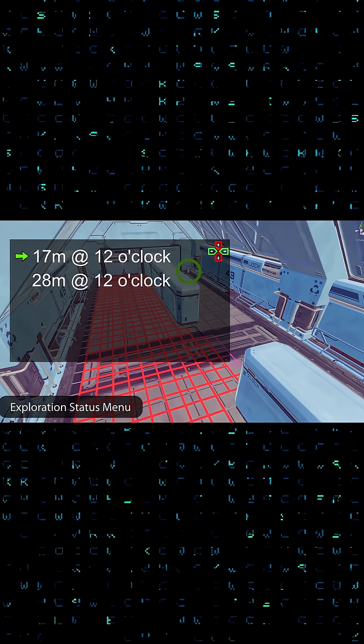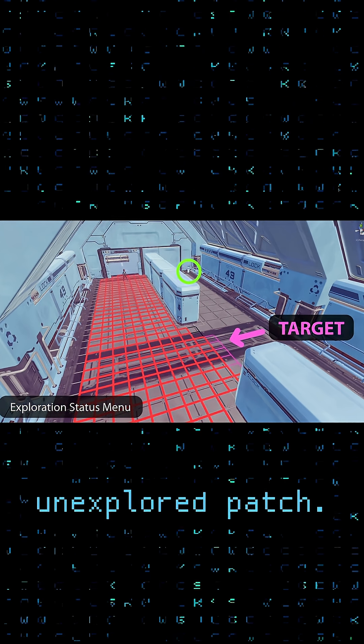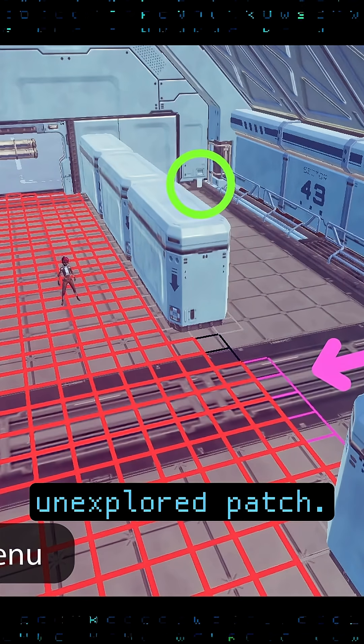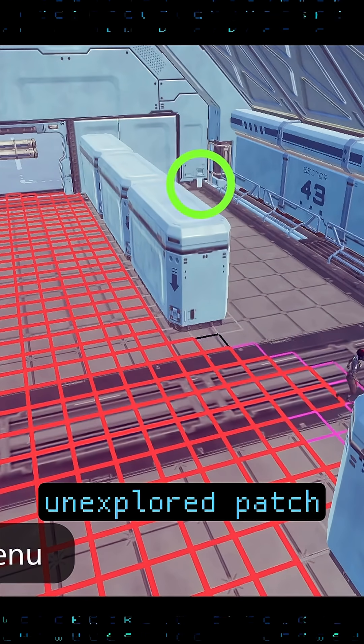Unexplored patch is an area. Unexplored patch, 17 meters to your 12 o'clock. Placing beacon at waypoint 1 of 2, edge of unexplored patch. Reached waypoint 1, placing beacon at edge of unexplored patch. Reached edge of unexplored patch at your 1 o'clock.